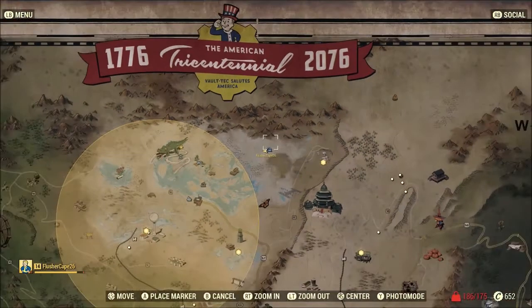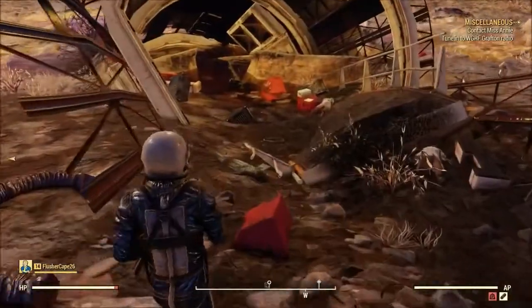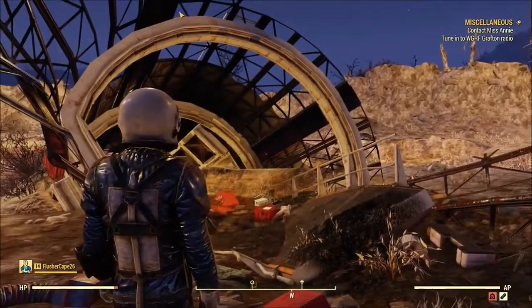You're gonna want to come to the top middle of the map. There's going to be a crashed space station — very important. You'll find this piece right here.